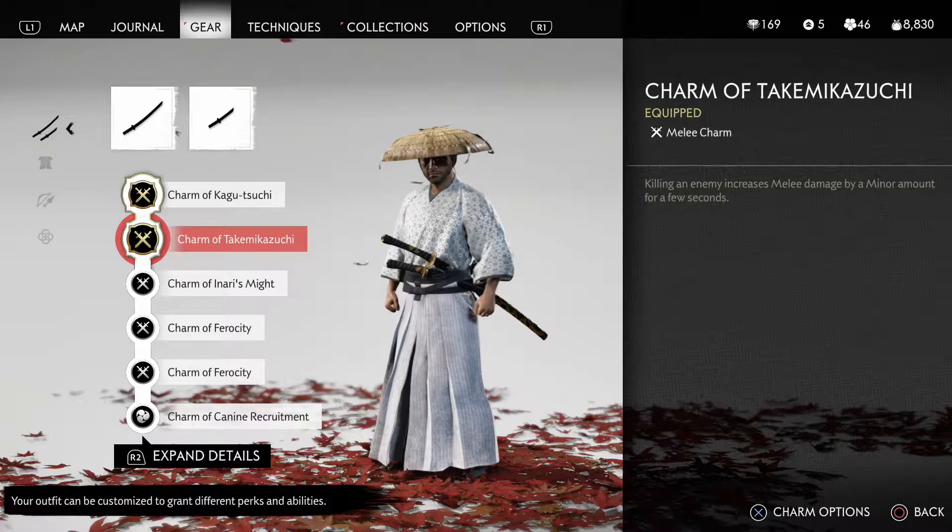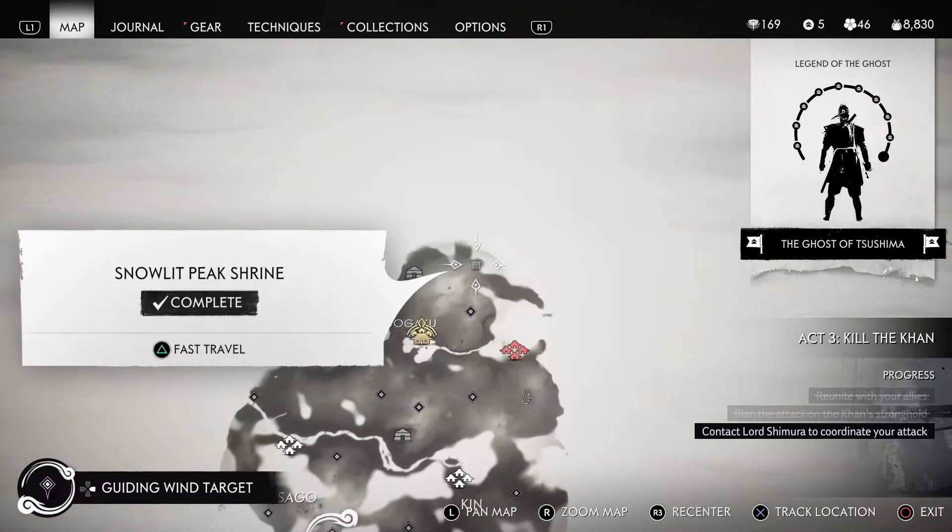The next charm is one I'm not even going to try to pronounce. With this charm, every time you kill an enemy your melee damage will increase by a minor amount for a few seconds. You can find this one at the Snowlit Peak Shrine.